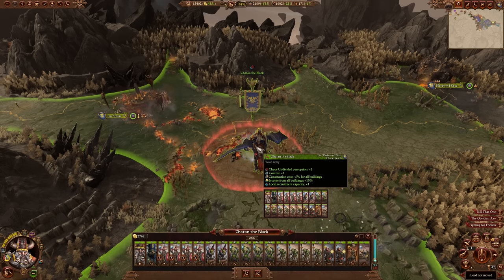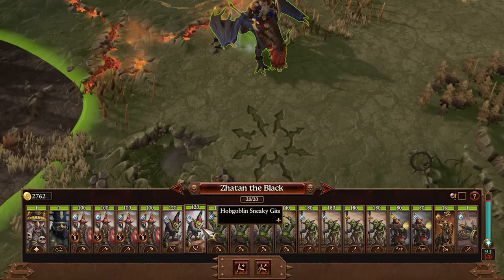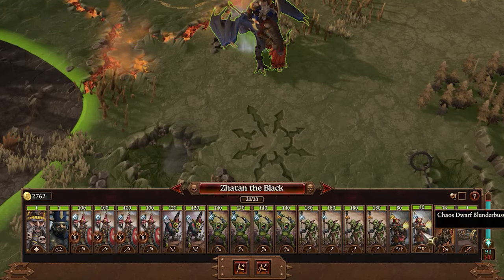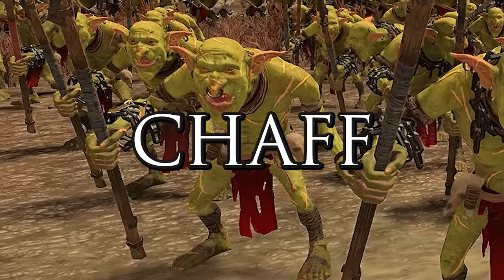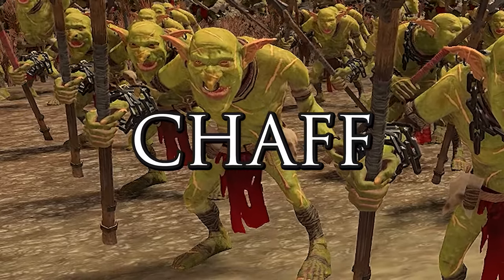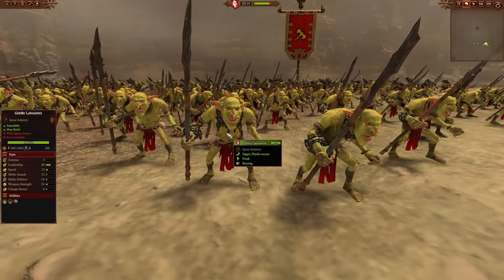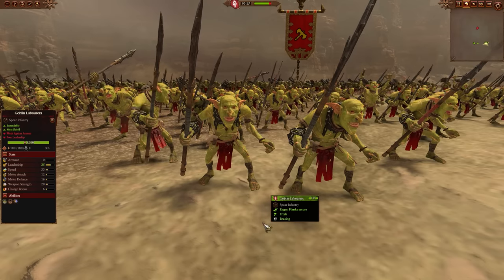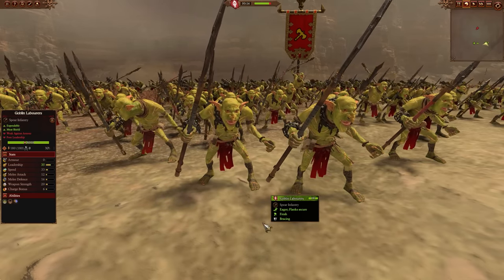Chaos Dwarf armies are designed to look something like this: you've got a whole bunch of cheap units at the front being used as fodder, and then you've got the stronger, more expensive Chaos Dwarf units that are going to output the damage and win the battle. So the first element of the strategy is the chaff — the cheap, expendable boys. The Goblin Slaves are great for putting out the front of your army to absorb some missiles, absorb enemy charge bonuses, get in the way, and make it difficult for the army to move around.